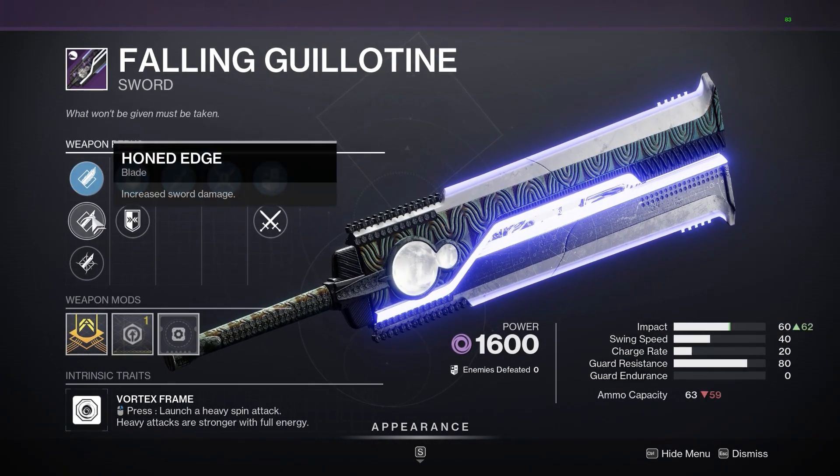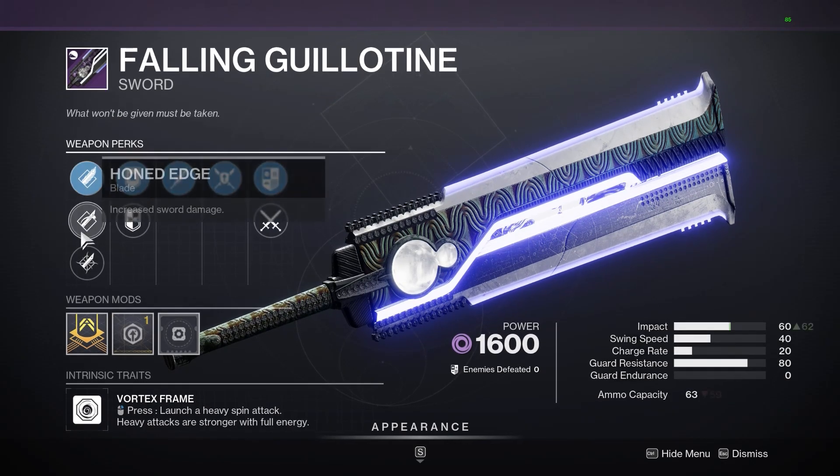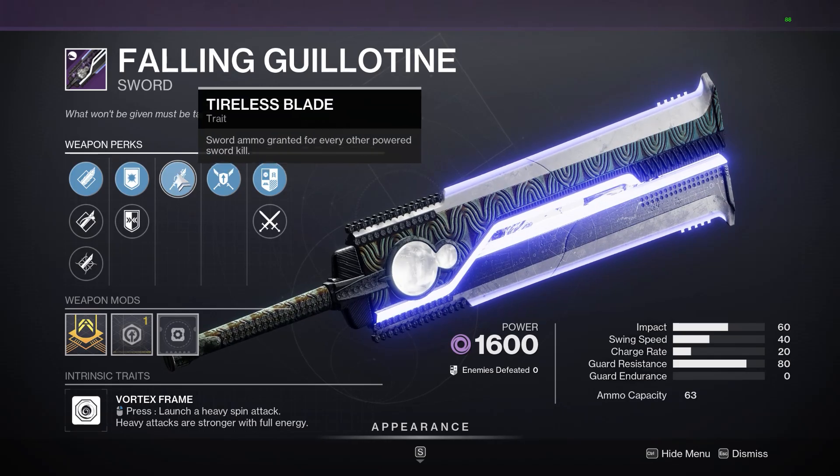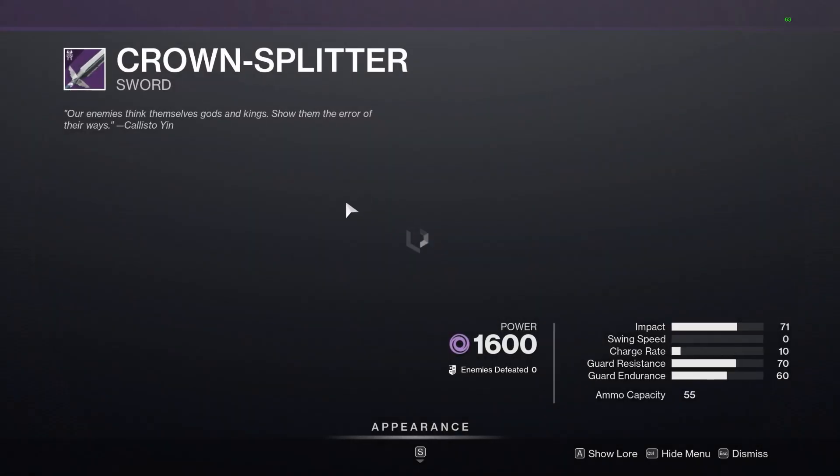Alright, let's see the Fallen Guillotine. It has one good perk — you want Jagged Edge and you want Sword Master Guard. Yeah, that's not good, go ahead and pass on that. Let's see what we have for the Crown Splitter.